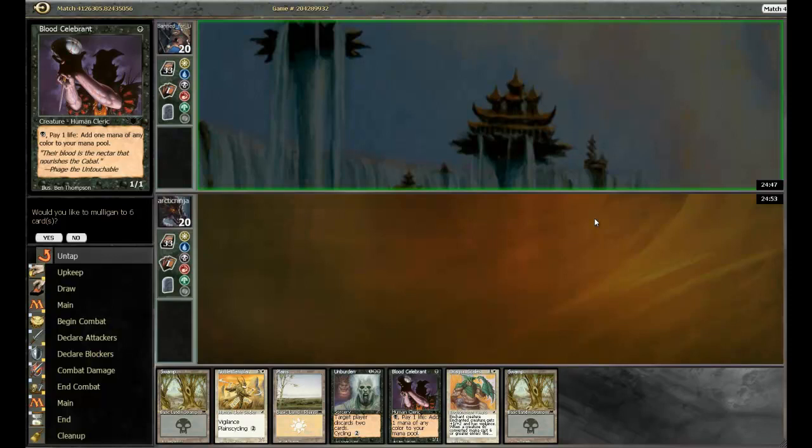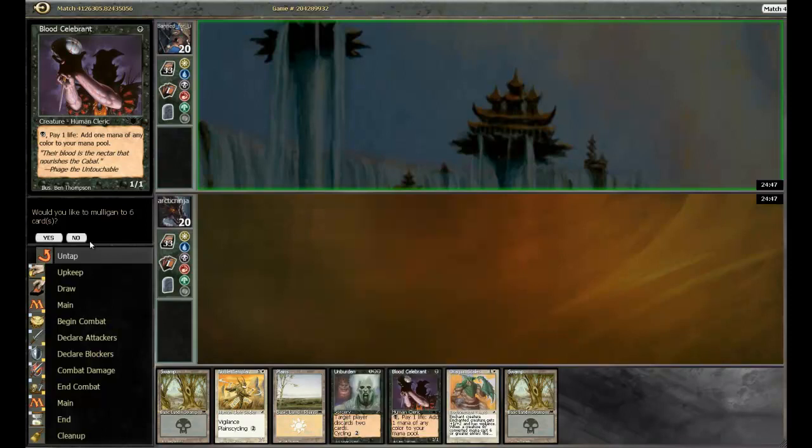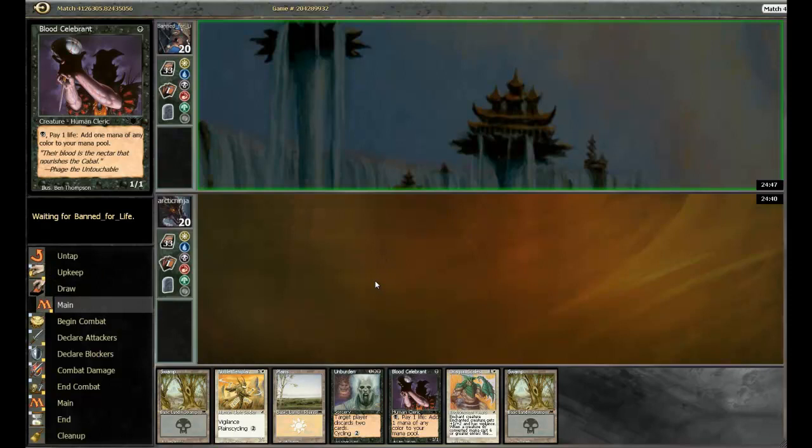Hey guys, welcome to Game 1 of Round 1. We are definitely going to keep this hand because we get to play our bomb here, Blood Silverin. Let's go ahead and keep — I'm not one to mulligan. Our opponent is on the play. I have no idea if this is a player-draw format, so hopefully we'll find out.